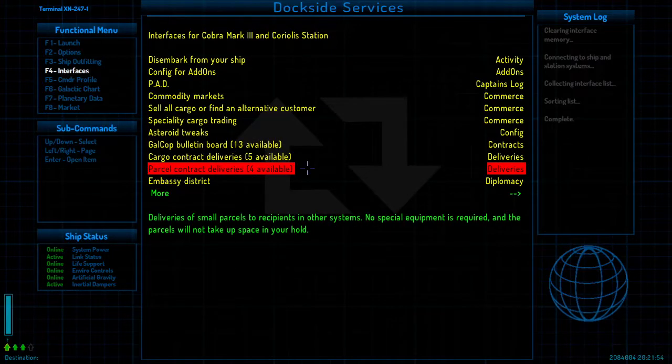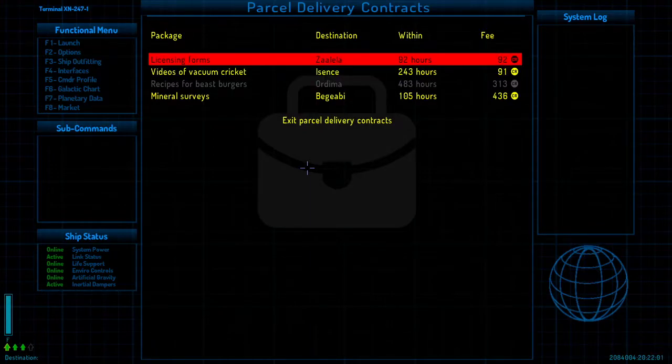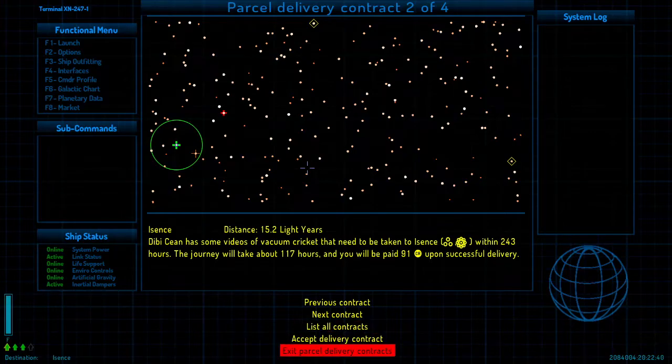Looking at parcel contracts: videos of vacuum cricket, DBC has some that need to be taken to Xeance within 243 hours. The journey will take about 117 hours and you'll be paid 91 credits upon successful delivery. That is a crap contract, but they're all crap contracts at the beginning because nobody knows who you are — they're not going to pay you a lot. You have to build out your reputation quite a bit. We're not going to do those right now.